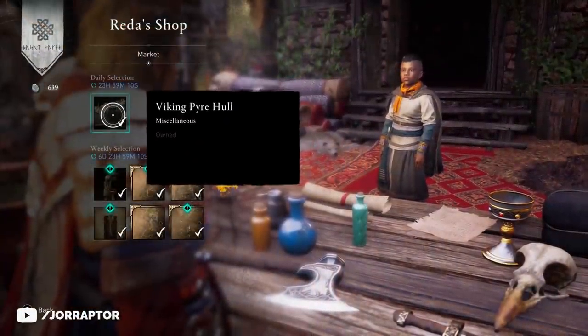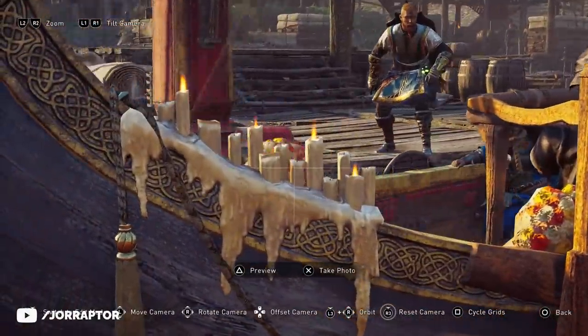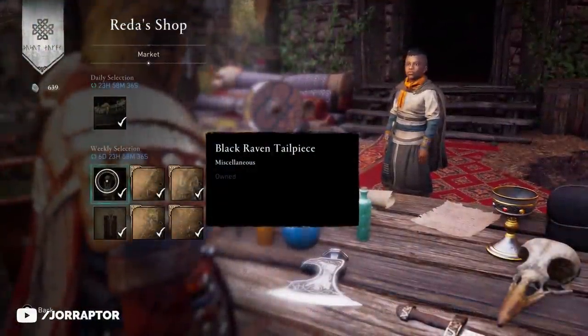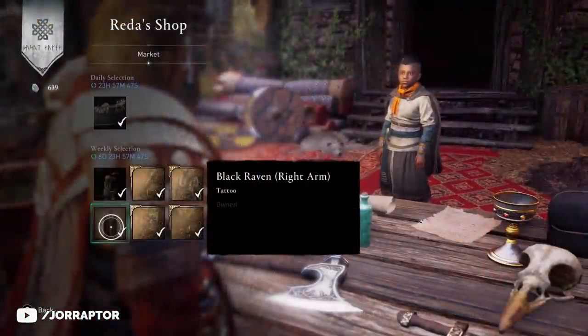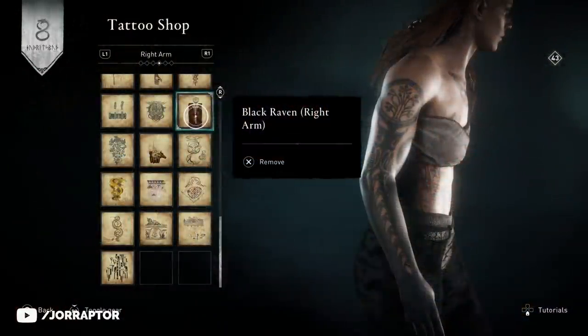Let's go to Red Eye's new spot in Ireland. We got the Viking Fire Hull in the daily selection, which looks not that bad — we got some candles on the ship. The Black Raven tailpiece for our ship is in the weekly selection, and remember this one because it will come back a little later in the video.